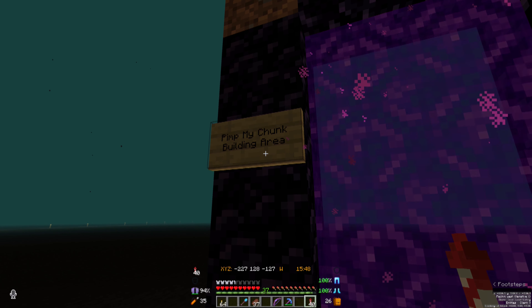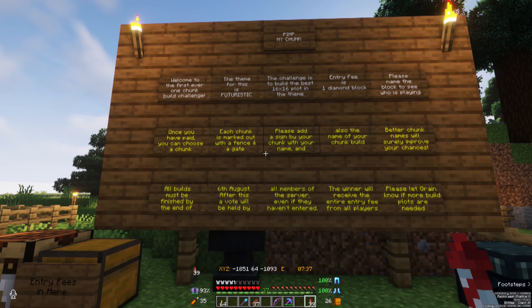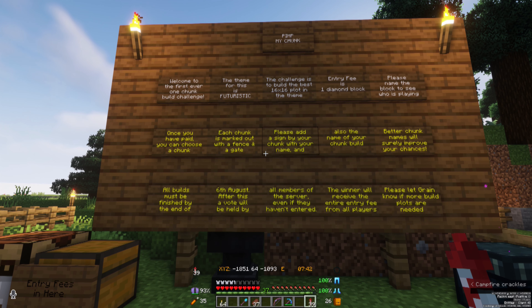Nice touch with the apples. So this is what we have - this was all above ground before. This is the creeper farm down here, which I don't think I've shown you yet. Not really a great viewing platform for it but we have the cats doing their job. Either way, this is the design - I've posted a link in the description of the last video. It's nice and simple, really easy to build. If you need reasonable supplies of gunpowder then you should certainly go check it out.